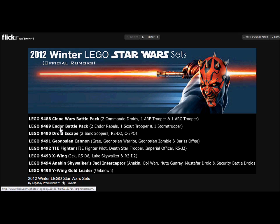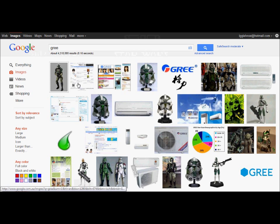Then you got 9490, Droid Escape — 2 Sandtroopers, R2-D2, 3-CPO. Then the Jun Ocean Cannon — you got Gree. If you don't know who Gree is, which I didn't know when I first saw it...